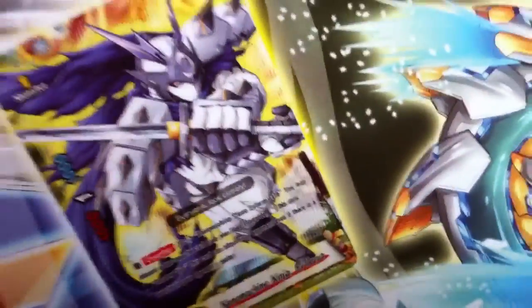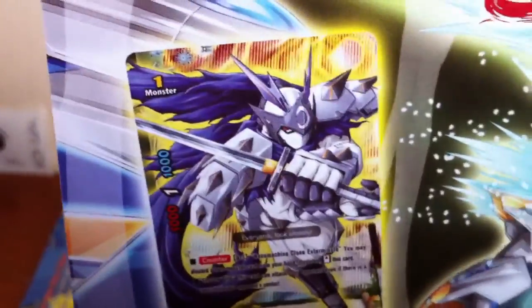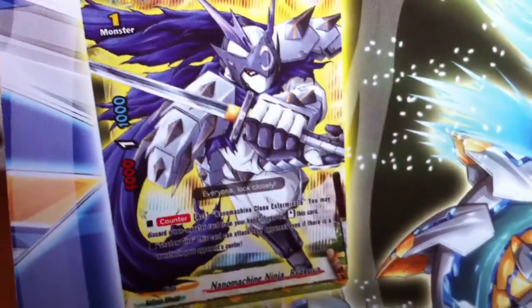Oh my, that's a new Nanomachine Ninja. It's not Tsukikage. It's Biakuya. Which I really hope — who uses Tsukikage as Buddy? Yeah, Zanya's brother will be using this. I don't know. Hopefully.